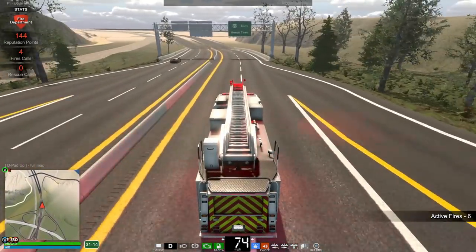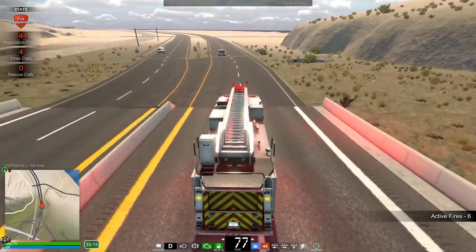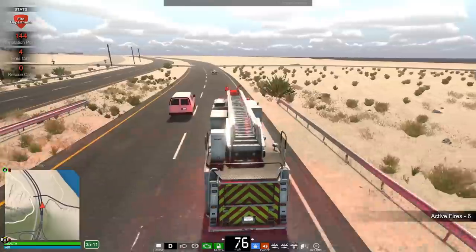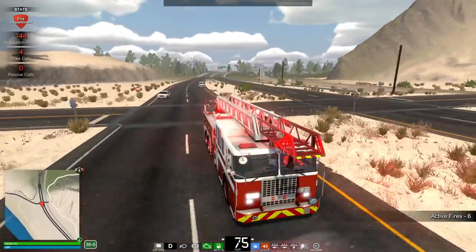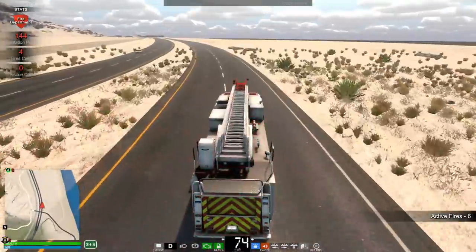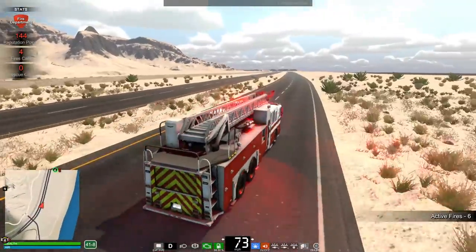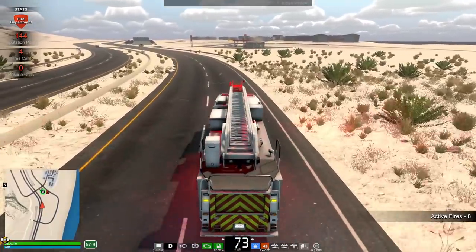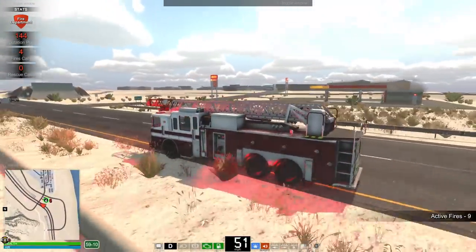I'm watching the active fires — it's growing. It was at one, now it's at five. This thing might be out of control by the time we get there. I need everybody to clear out. Oh geez, cars keep popping in front of me. It's a little distracting. Oh — it's the gas station that's on fire! We have possible entrapment; we might have to bust in to see if there's anybody trapped.